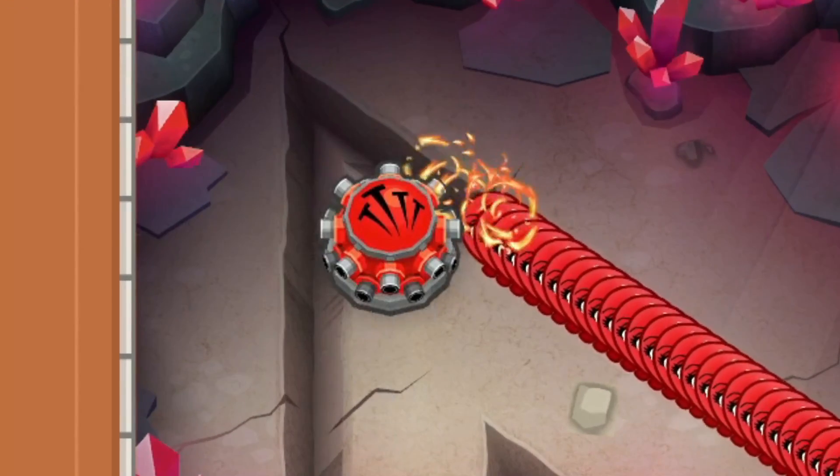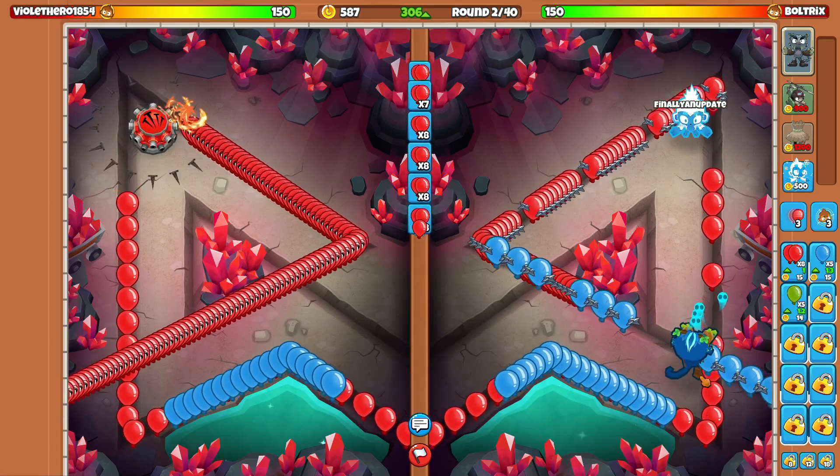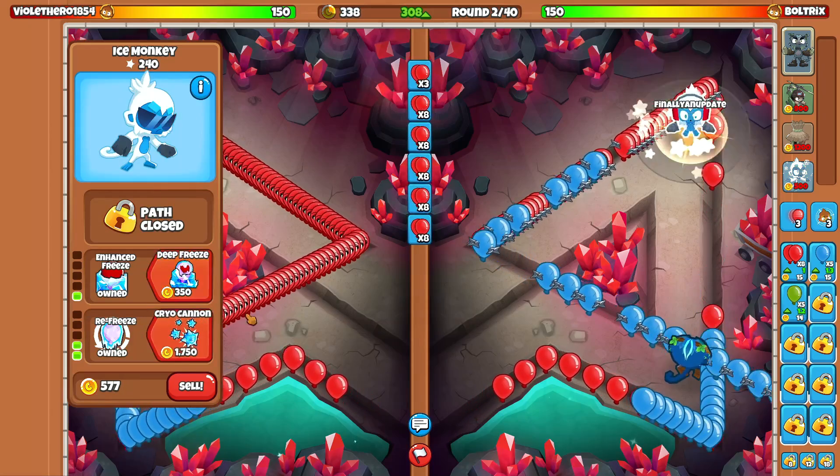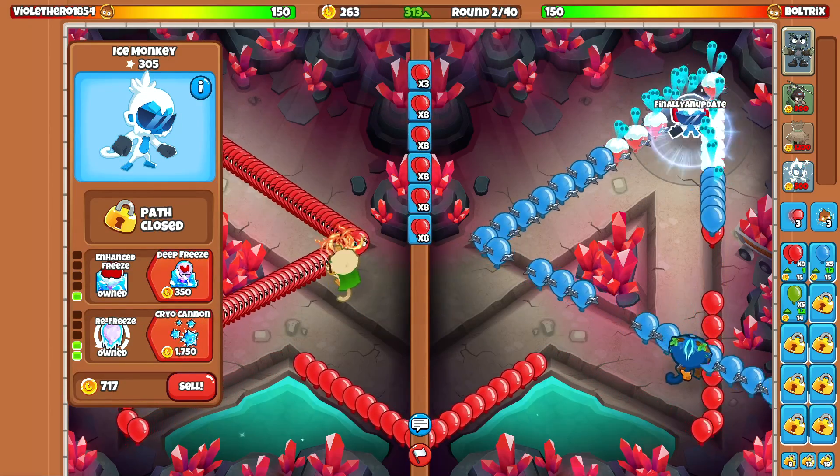It looks like Violet Hero is gonna end up starting off with the Tac Shooter as their first popping power tower. He's also sending us some Space Blues right now. So let's just go for the 0-1-2. With the 0-1-2, we should be able to fully defend against all of those.